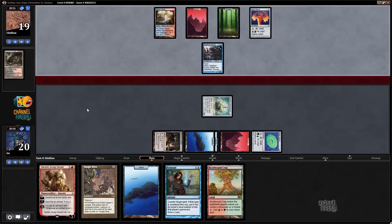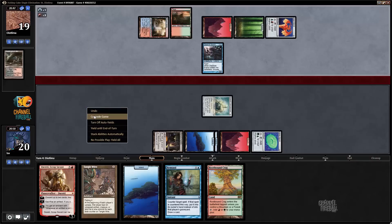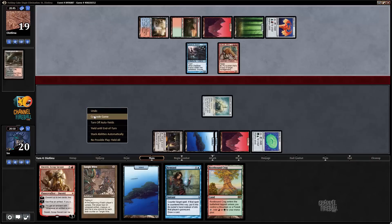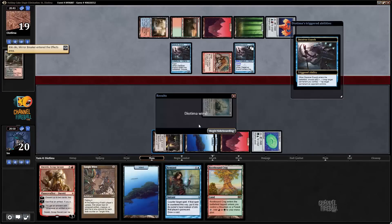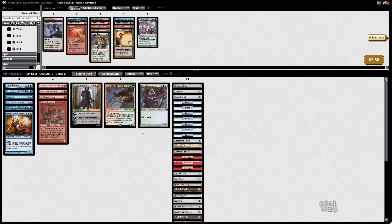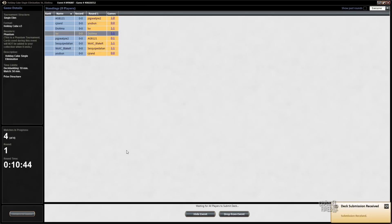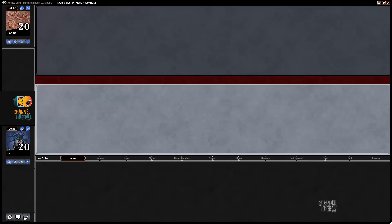There's the Exarch — if I just die to Exarch into Twin, that will be unfortunate. I assume my opponent has Splinter Twin and/or Kiki-Jiki since you don't just play Exarch. My opponent did it. Could put a Firestorm in — that might be better than Empty the Warrens since I have enough ways to kill my opponent. I'm on the play — can I get a Mox just once?